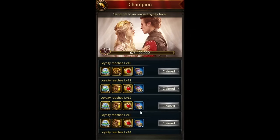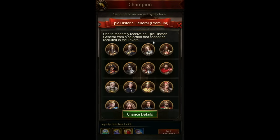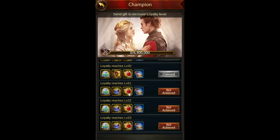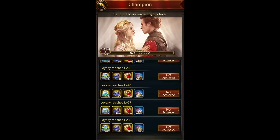One thing I noticed, which is a little bit of a bummer — if you notice, going up to level 20, you got premium general tokens, which were a good way for free-to-play players to save up and open a bunch of general tokens to get enough copies of generals to ascend them. After level 20, you no longer get them. You're still getting your Blood of Ares, and you are now getting blood crystals.